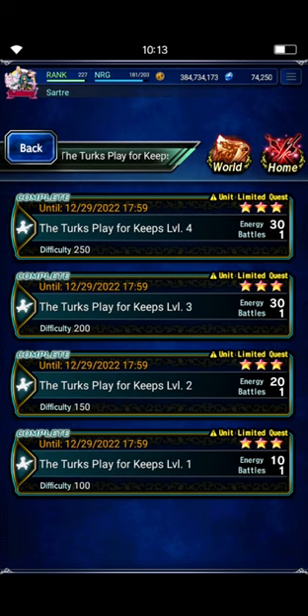Hey there, Sart here. We've got some new content this week. We've got the Turks Play for Keeps, which is the weekly challenge event that goes along with the Final Fantasy VII Remake World of Visions event. I'll get to my World of Visions clears later in a separate video, but I want to show you a really budget team to take down the Turks Play for Keeps level 4.